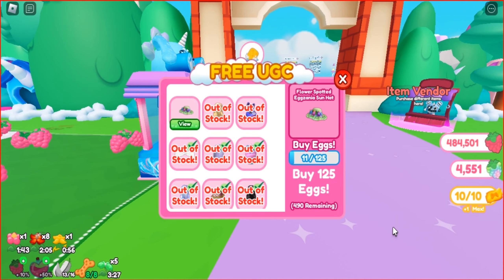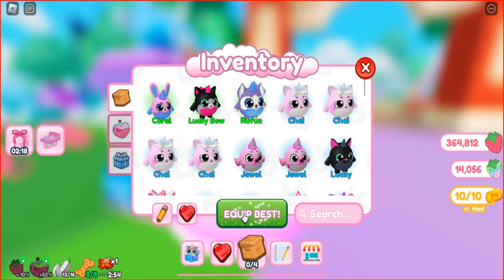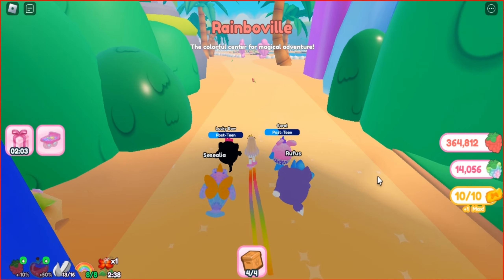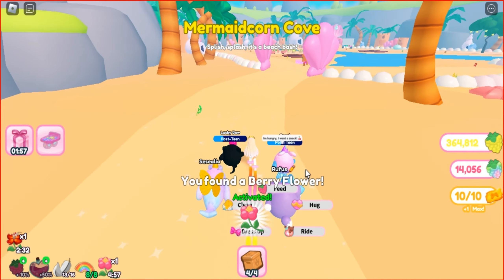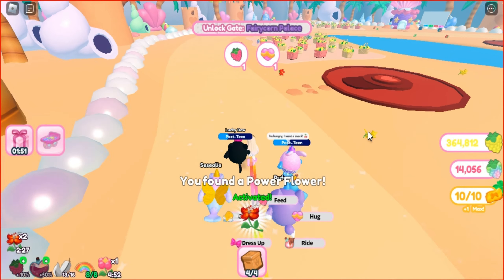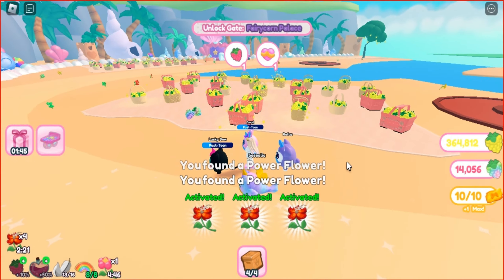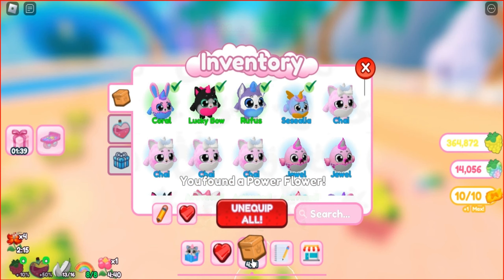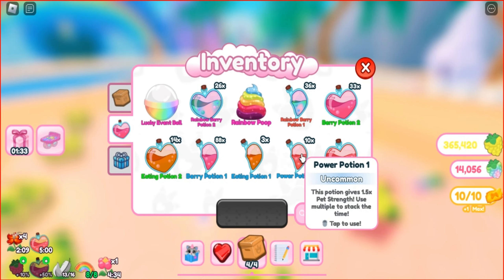If you want to get a flower-spotted sun hat, you need to buy 125 eggs. Let's get started. Equip your pets and go to your best territory. To buy 125 eggs you will need tons of berries — it will take some time. Use potions every 5 minutes to speed up your progress.